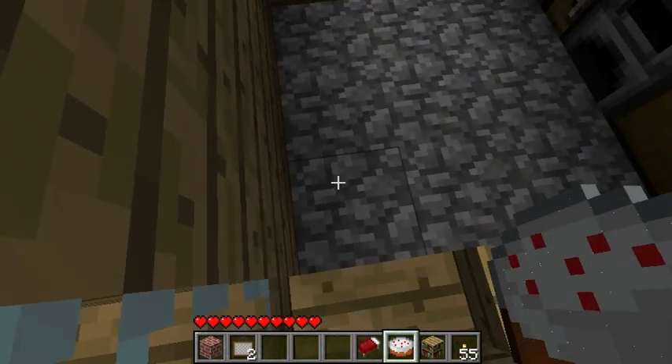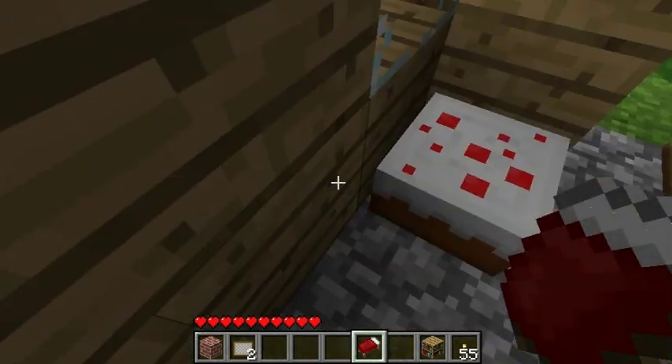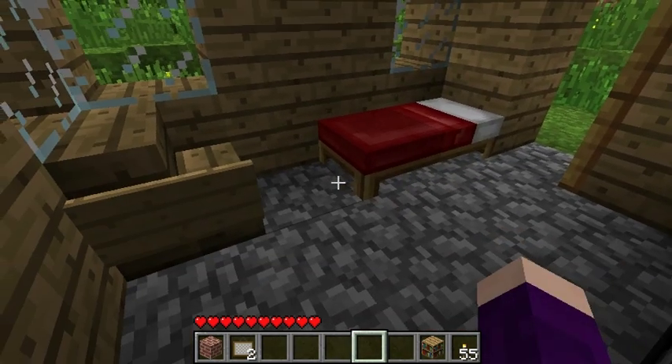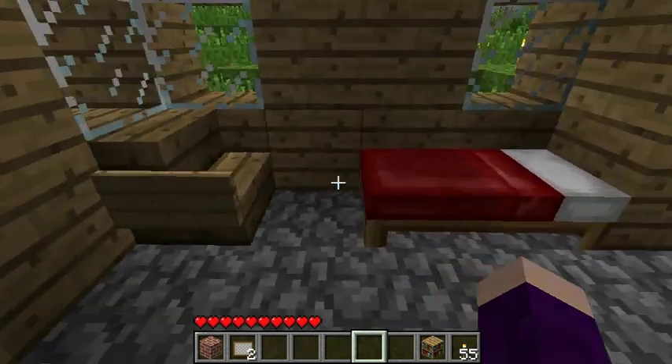You can have a little cake block for when you get hurt and have easy access to health. But one thing we are definitely going to want is a bed — a bed so we can set our spawn point so that when we die we end up back in our house. It also adds just a nice homey look to the game.